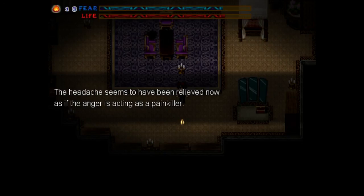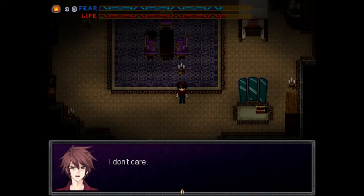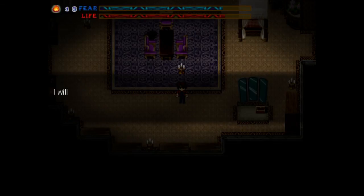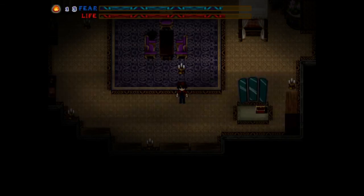The headache seems to have been relieved now, as if the anger is acting as a painkiller. That means the distinction between reality and illusion - I don't care. If I kill everyone I see, one of them will surely be the killer. If I go to the antechamber on the second floor, I should be able to reset the security system and go to the second floor. I will eliminate all the killers and save Yuna. Simple solution lifted the last block of hesitation for me and I slowly hid myself into the darkness.